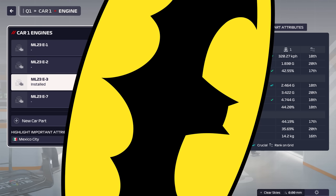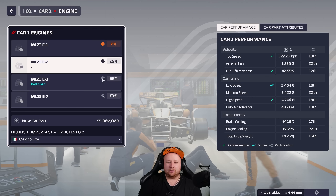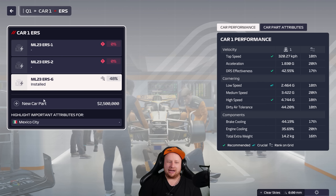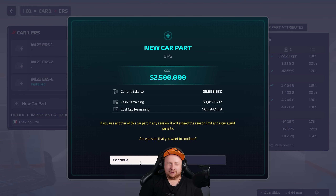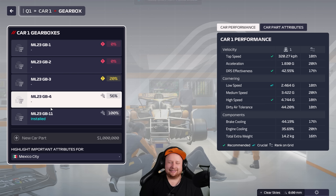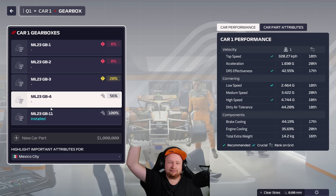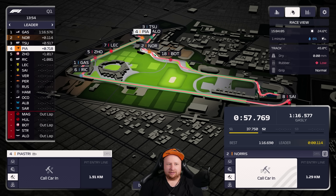With the new part to run this weekend, I'm thinking we go all-in next weekend for Piastri when he gets his new underfloor. But actually — we mud Piastri today. New ERS, new gearbox — that is three and a half million taken out of our roughly five million remaining. Very good. Both cars are going to get clear laps.